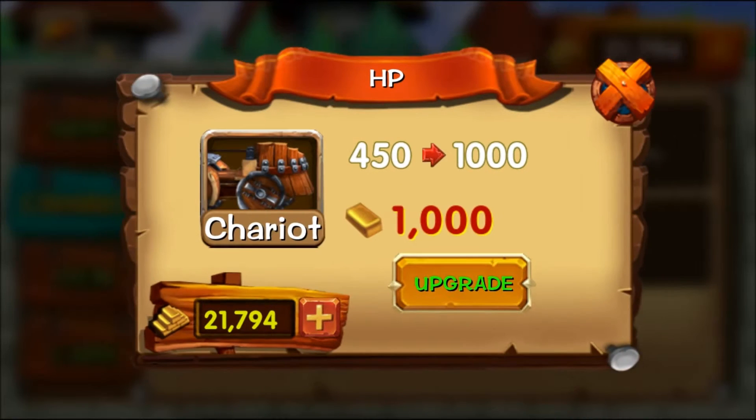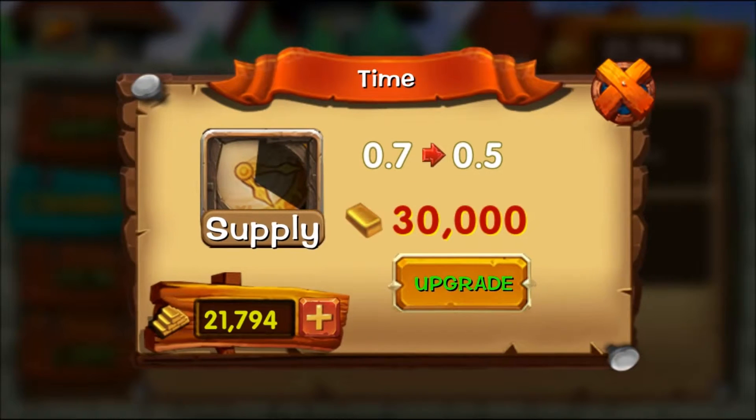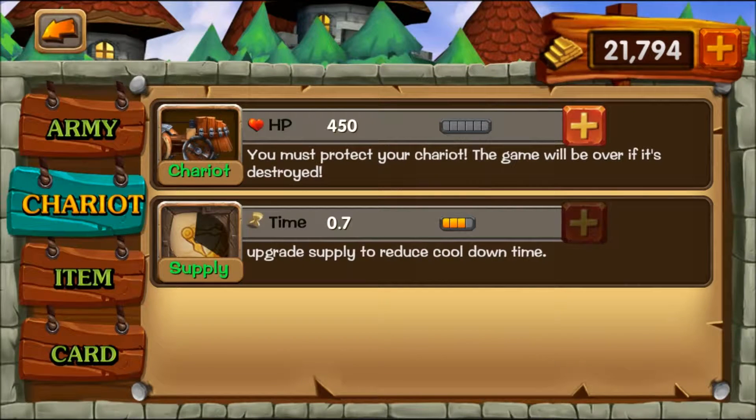Moving on to the chariot: it's completely pointless putting HP into it at all. If the enemy is hitting your chariot it's basically game over and you're best off restarting. What does help is the supply time — that's the time before a card appears and becomes fully functional for clicking. I avoided going below 0.5 seconds because that's too quick for my reaction time. You want the card on screen long enough that your brain can actually process what it is.